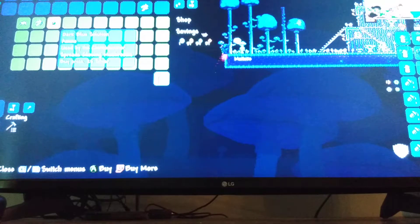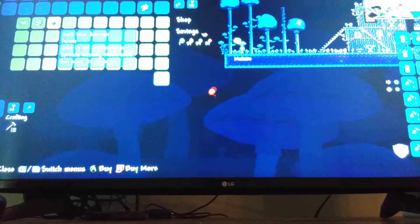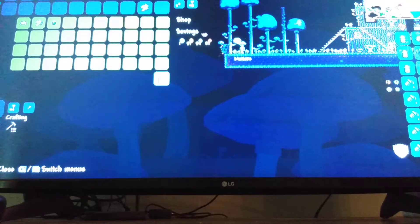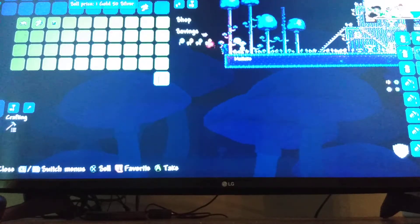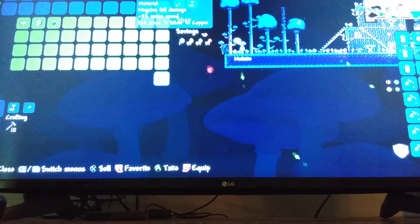Pre-first mechanical boss, he sells the dark blue solution for the Clentaminator from the Steampunker, and he sells the mushroom cap for 2 gold. The dark blue solution is 25 silver, and with the mushroom cap you can become a guy with a mushroom as a hat. Hope this video helped you!